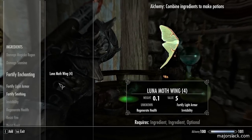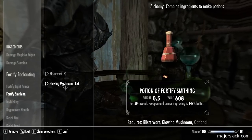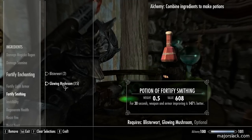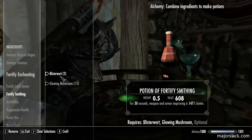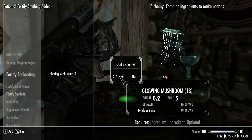And finally, potions of fortify smithing - blister word and glowing mushrooms. For 30 seconds, weapon and armor improving is 147 percent better. You can only make two of those because you don't have very many blister word. That's okay - quit alchemy.